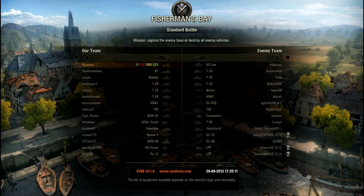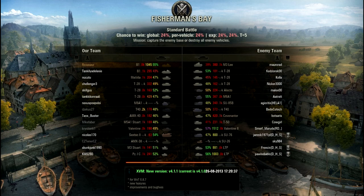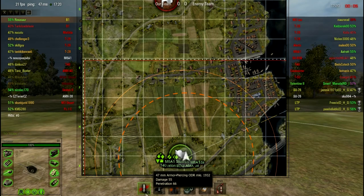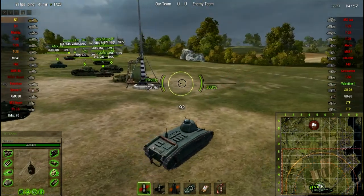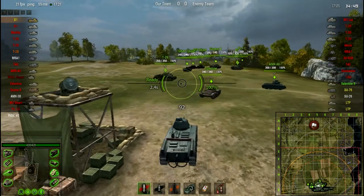The B1 actually gets special matchmaking — I didn't actually know that. You only ever see tier 5 games or below. We're apparently going to lose this one, because we have only red players and they have two LTP drivers which are good, and three good players on their team. I'm still better than them, but I'm not bragging — the stats say so. For tier 3, that's a pretty good matchup for a lot of tier 3s. The only issue is the SU-76 on their team — it's amazing.